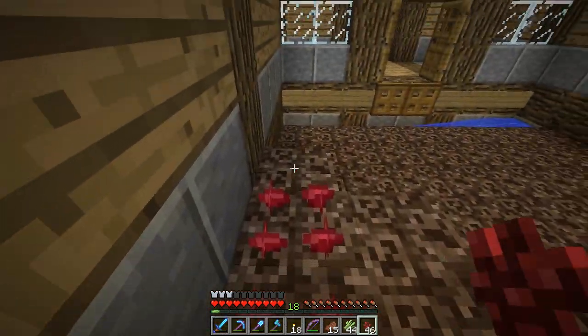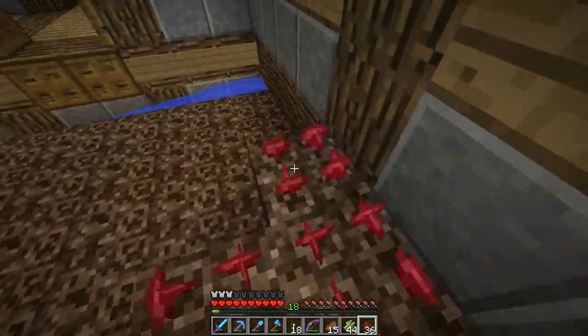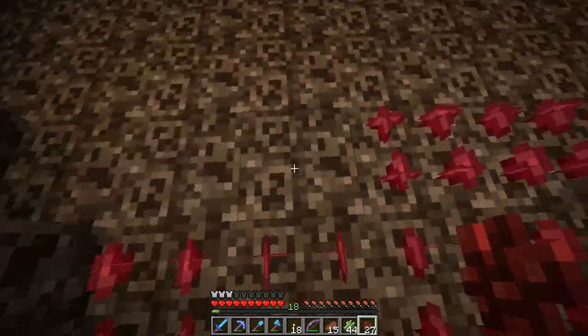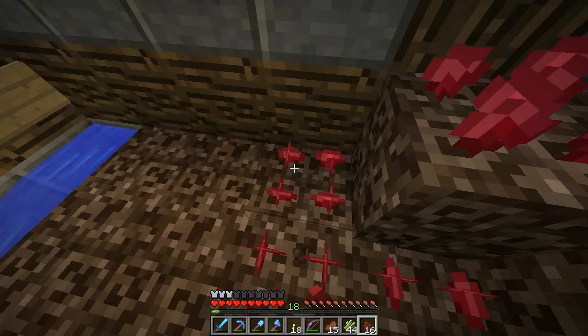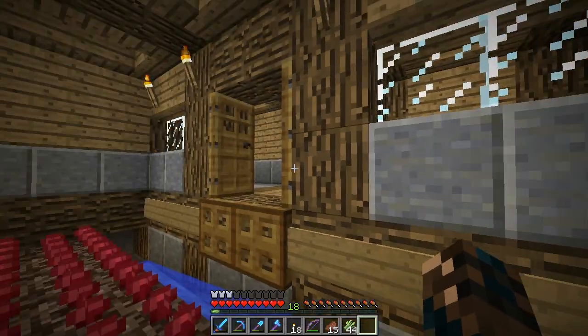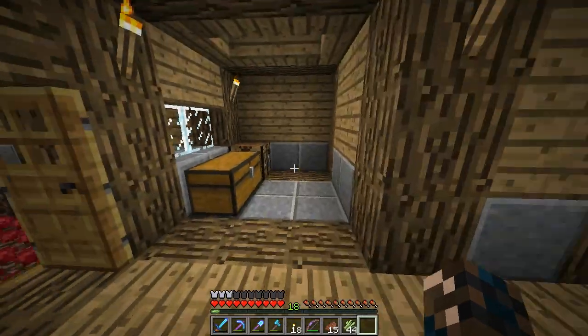I reckon we should start on a house. I've got an idea — I like this style, it's quite old but I like using wood because it's an easy resource to get and it has quite a lot of texture towards it. If you haven't really guessed, my favourite block is probably polished andesite. So how much did we get — is it still going? Let's see how much we have.